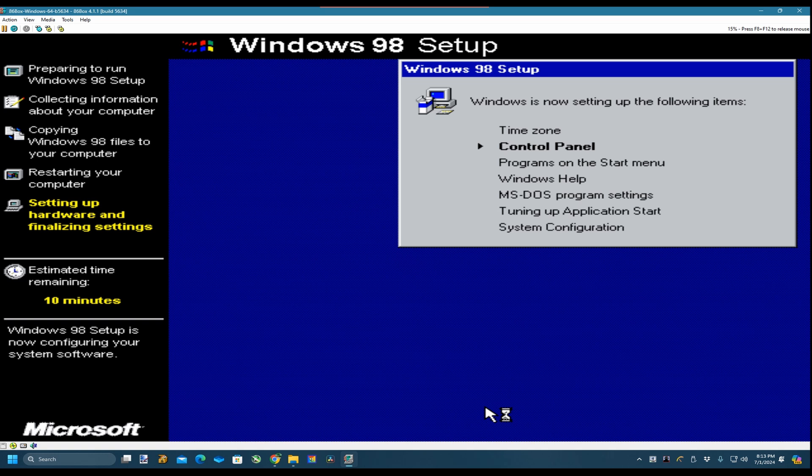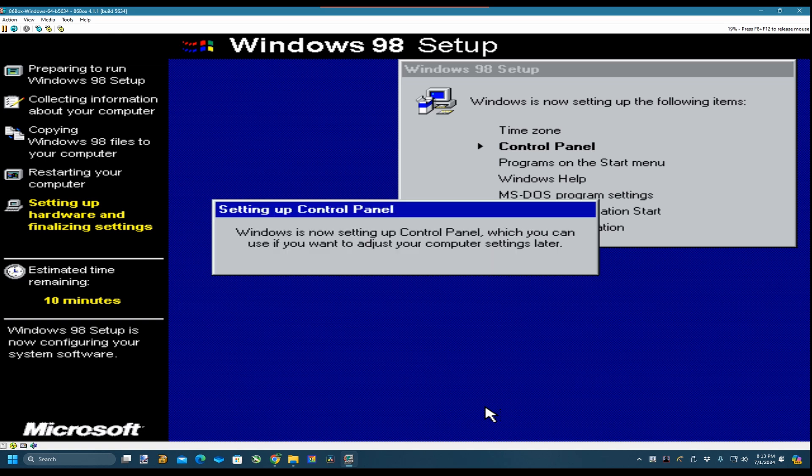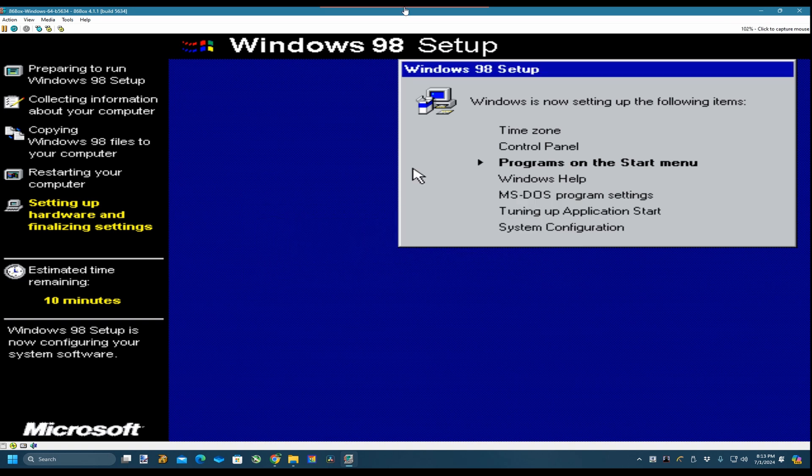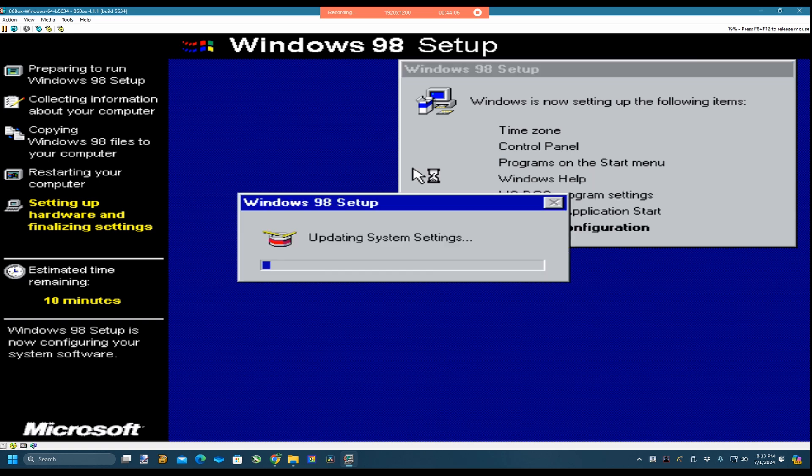Setting up the control panel - see how it's not as long. What's the time saying? Oh, 43 minutes remaining. Now compare that to when I first set up Windows 95 - it was nearly two and a half hours. Microsoft did knuckle down with the installation process compared to Windows 95, which took an age.